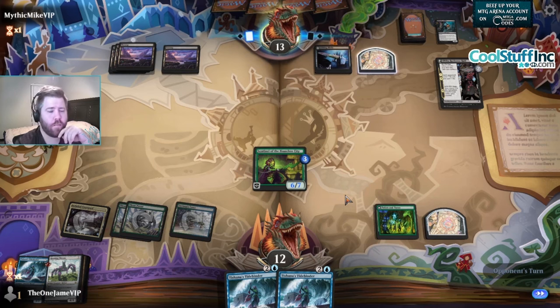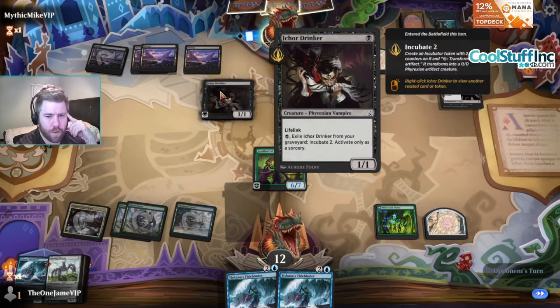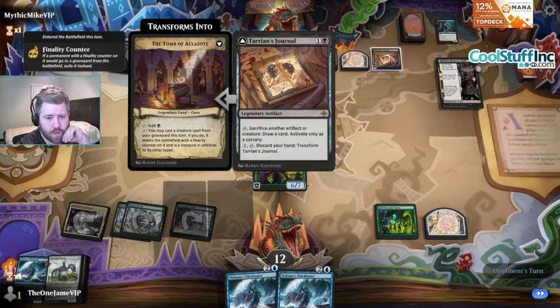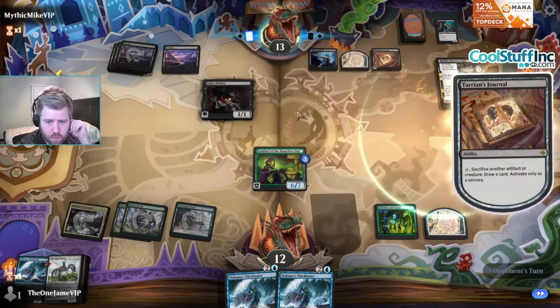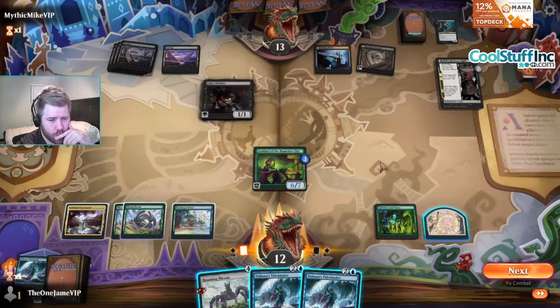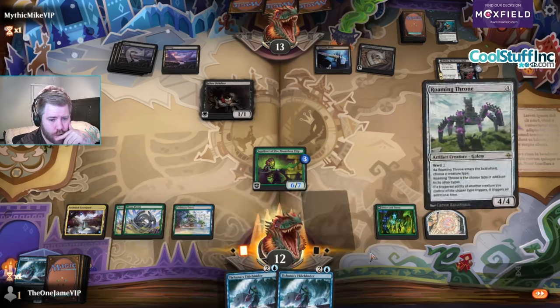It does say artifact on it. Picker Drinker - oh they reprinted this? No wait, that's just different art. Exile it from your graveyard - the Journal. Just sacks and draws a card, then you can transform it into casting creatures back from the grave. I hope they don't have an answer for Sentinel. If I cast Roaming Throne it triggers twice - all right let's cast it.